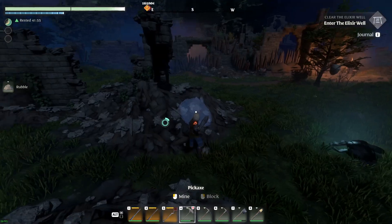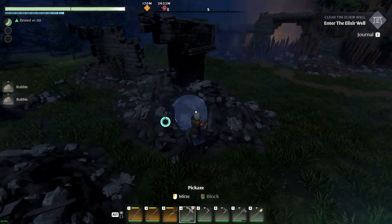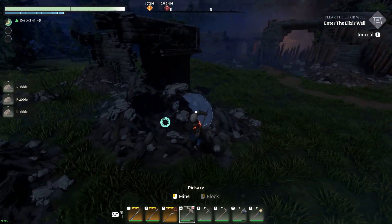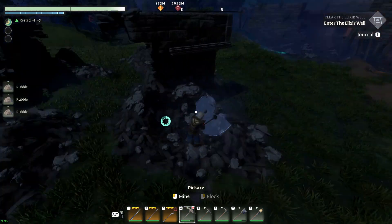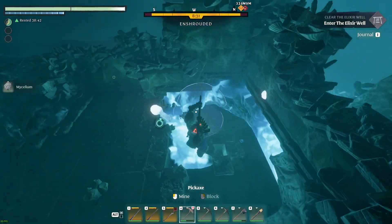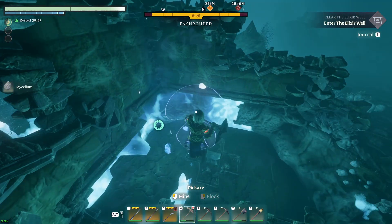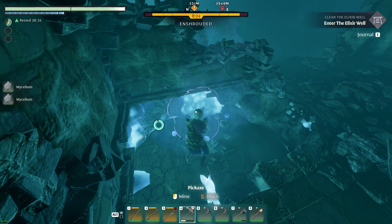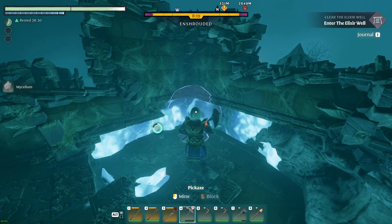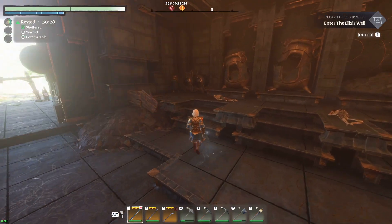Next we have rubble — this only has one recipe in the game and that's for cut stone blocks. Next we have mycelium; you don't use this a whole lot until a couple of recipes later on, but it's only found in the shrouded areas.